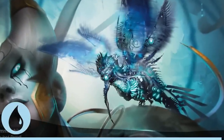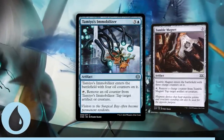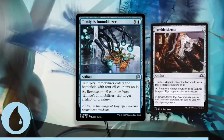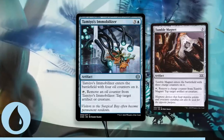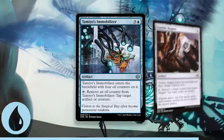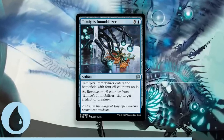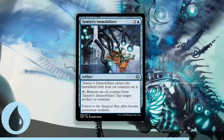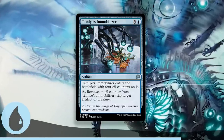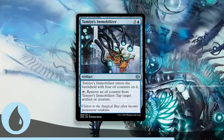The best Blue uncommon for limited is Tamio's Immobilizer. It's not a flashy card, but anyone who remembers Tumble Magnet knows why this is on the list. Phyrexia: All Will Be One is full of powerful creatures and you're not always going to have an answer. Being able to lock down a dangerous threat for 4 turns is long enough to win the entire game sometimes, and that doesn't even bring proliferation into the equation. Without relying on that mechanic, it's still really strong — it isn't technically removal, but for all intents and purposes it can function that way.